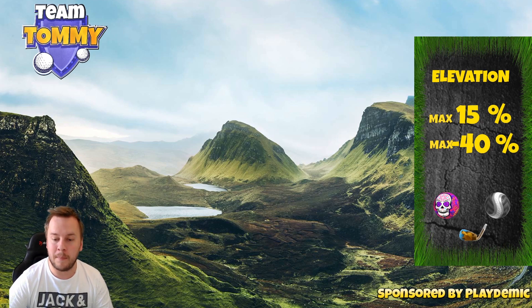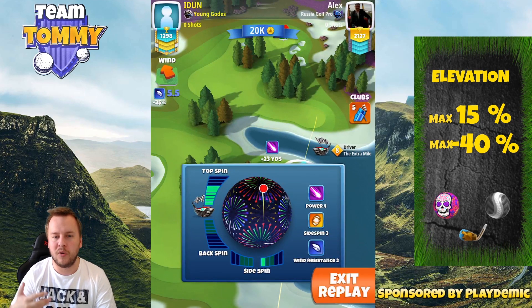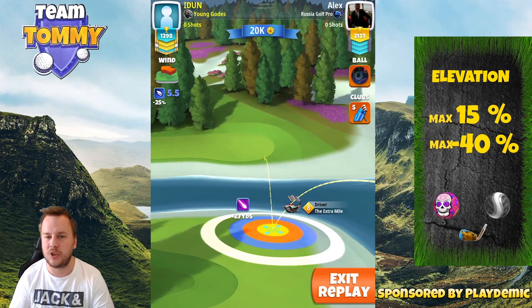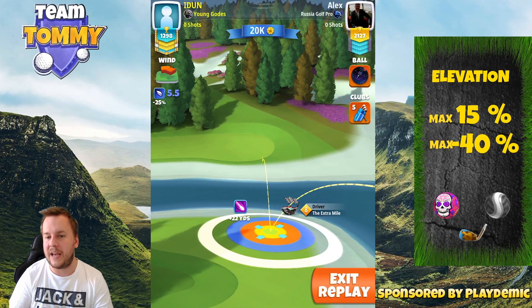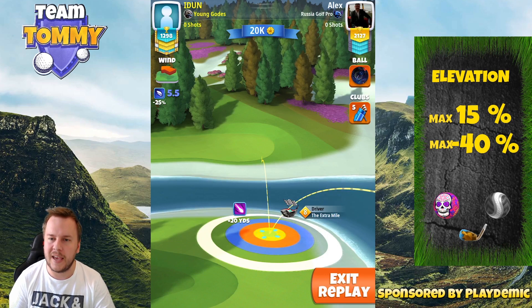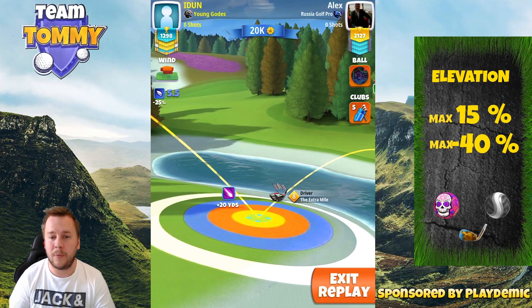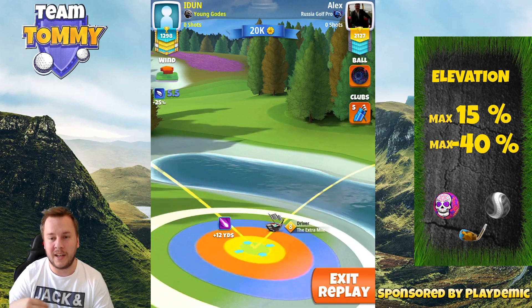We're going to start by taking a look at hole number five, and here we're going to play over to the right hand side. Use the driver that has the most power combined with topspin. I would strongly recommend you only attempt this shot if you have six bars of topspin or more, which would be an Exmai level 8 plus, Apocalypse level 3 plus, or Thor's Hammer level 4 or 5 plus. Add the spin and also add three bars of sidespin to the right with topspin. The second bounce should be just above the bunker on the other side, into the rough.